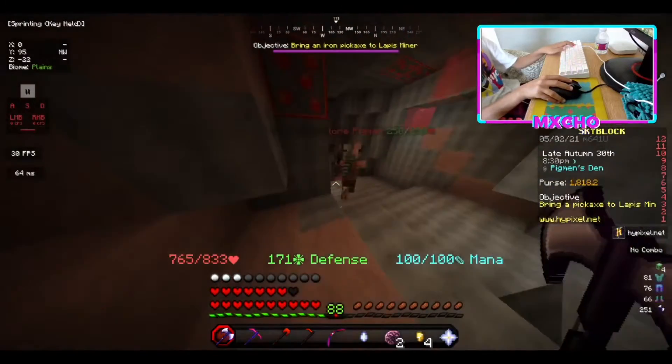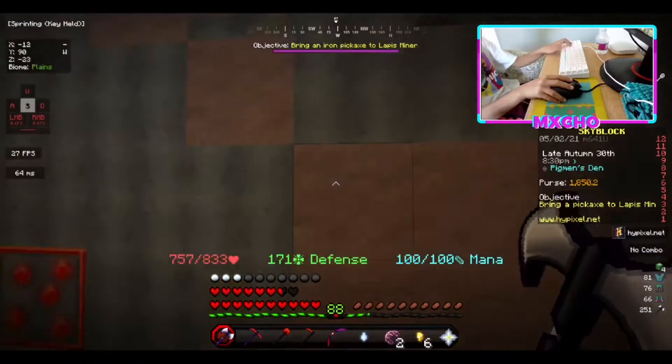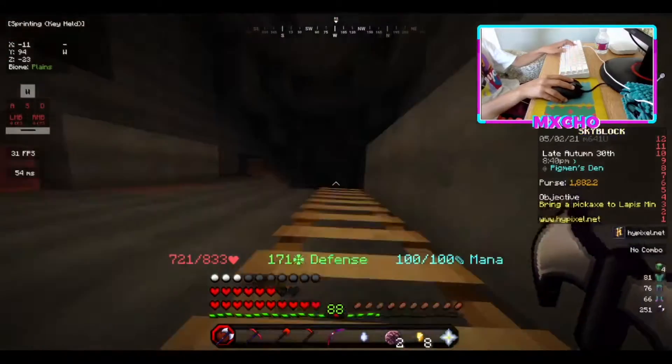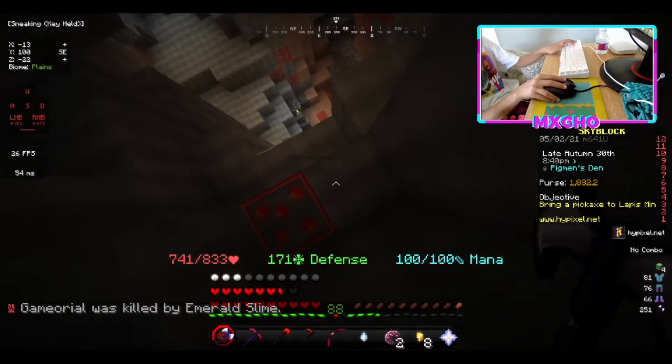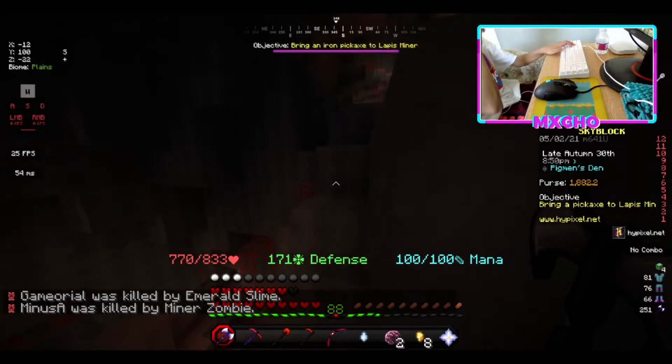Let me show you a really cool spot — up this ladder. These people do a lot of damage, so you just go up the ladder. It's a really good spot to get away from them because they cannot climb the ladder, so it's very useful.